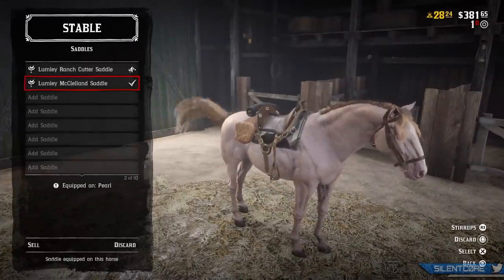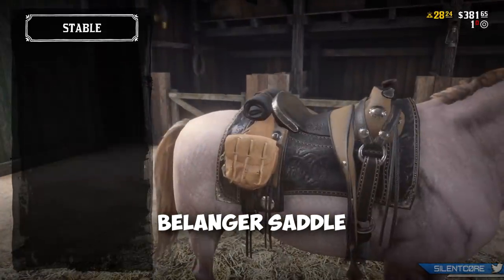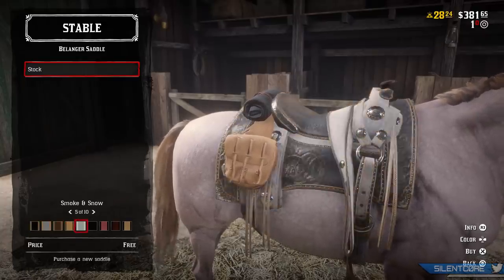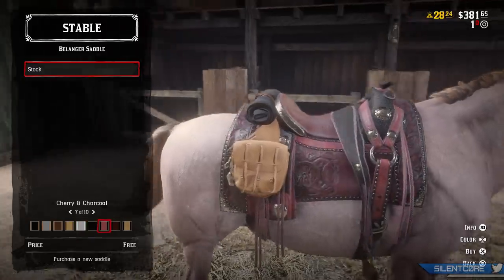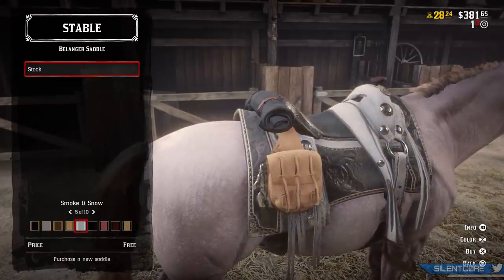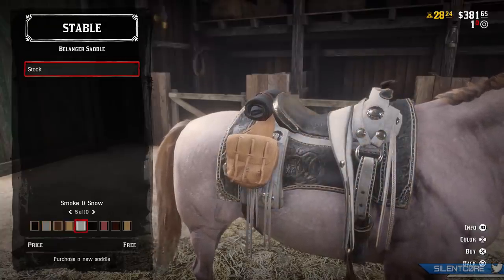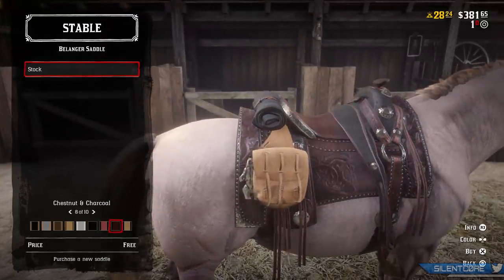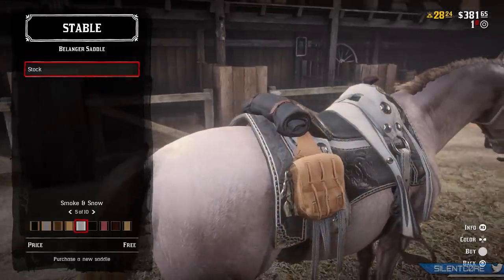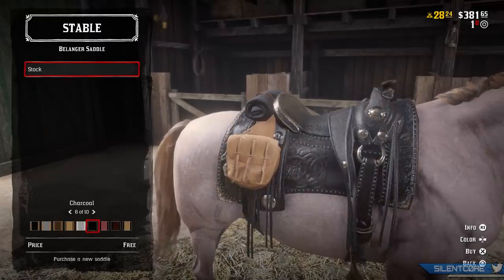As well as getting a new horse, you can also claim a free saddle to come along with it — it comes in 10 different colours. I would actually recommend you spend a minute or so buying all of the colour options so you own them, because in future if Rockstar adds a price tag you would have to pay again to change colour. This goes for all colour variants shown throughout this video — buy them all so you own them permanently and can change colours anytime. You never know, maybe you'll buy a new horse and want to change the saddle colour to match.